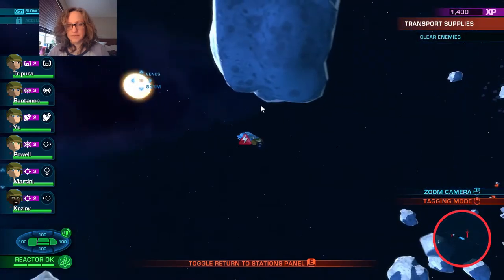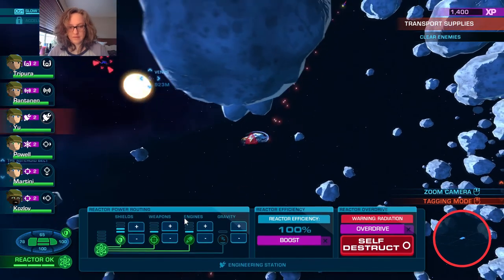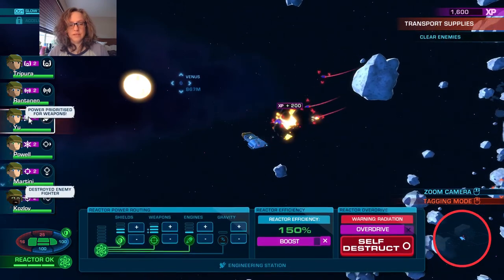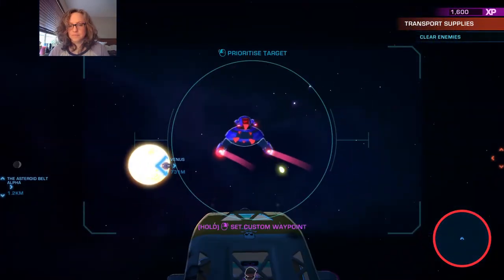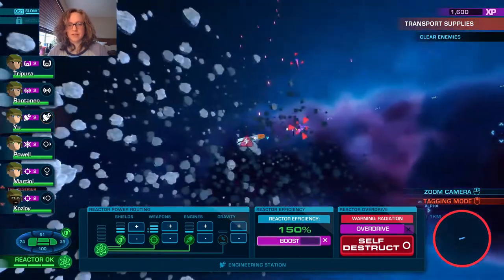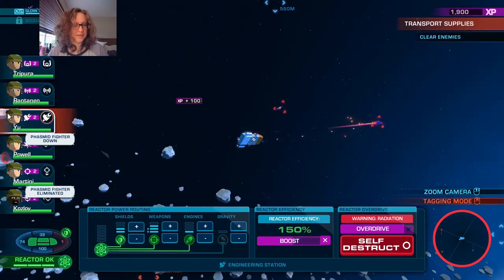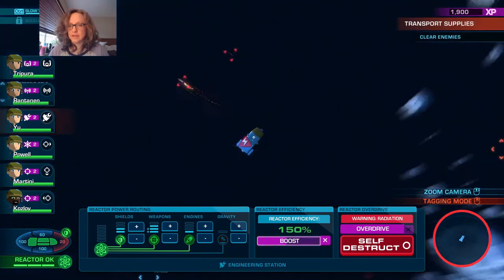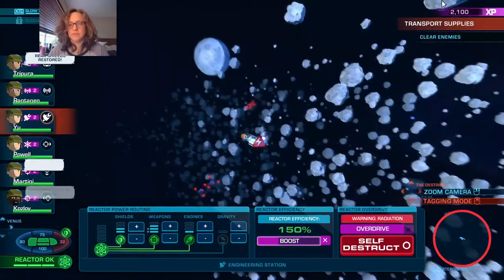Let's go to attack and boost, and focus fire. If you leave the station with boost active it just cancels the boost - it doesn't keep going. I try to keep her at that station until the boost runs out, and then we'll go to the weapon station. It does get a little bit exciting, which is why my brain shuts down and I can't talk.